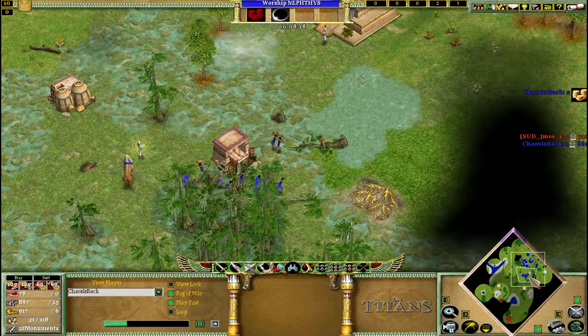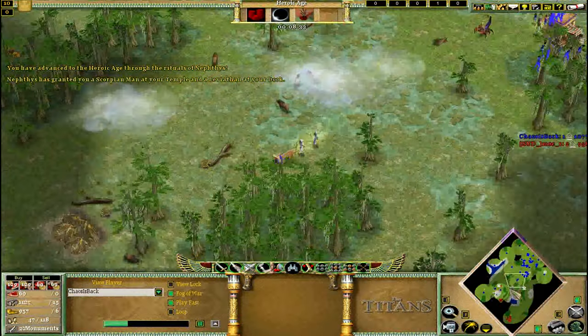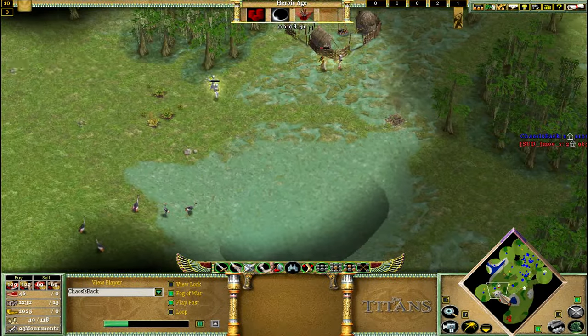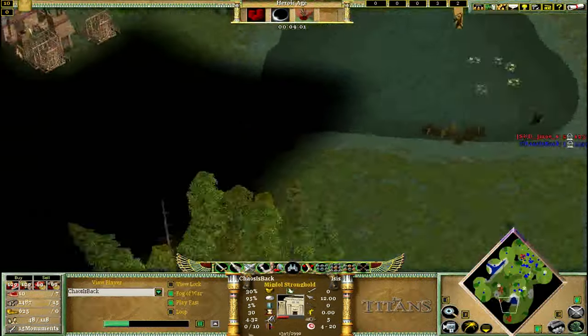Your pharaoh's kind of just looped around here, picked up a relic, and then you can just scout aggressively with obelisks. We're going to go play fast because I'm probably boring everybody. Losing those priests was pretty cheap.